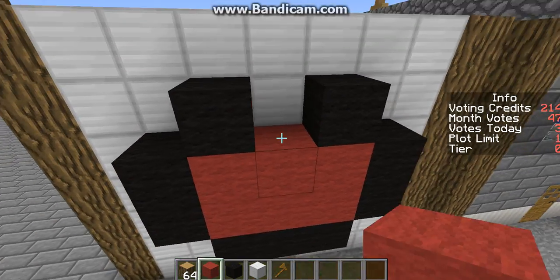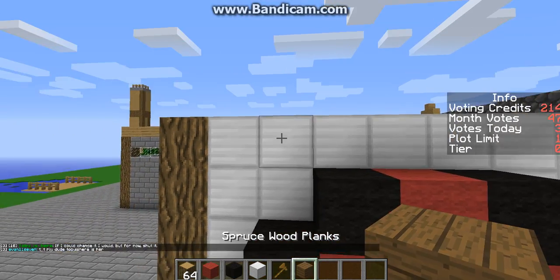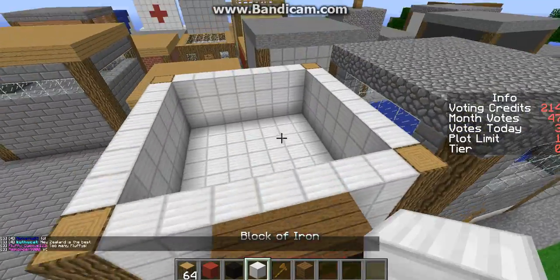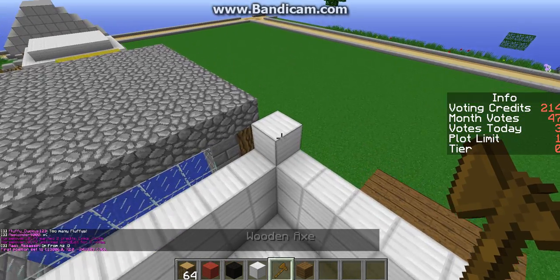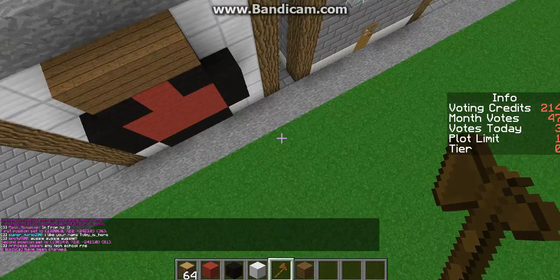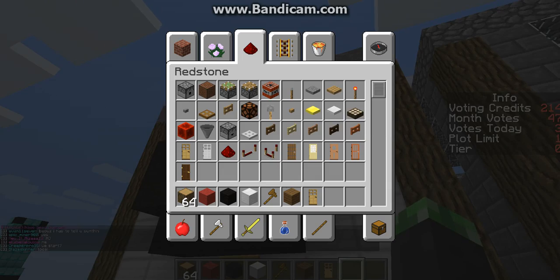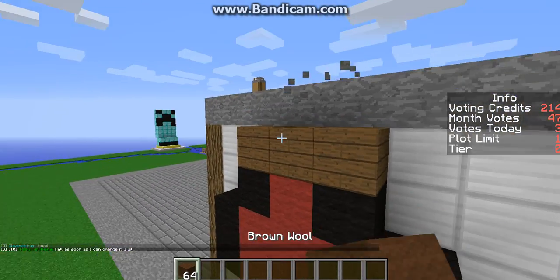It's a healing potion. And then we grab some spruce wood. That's the healing potion. I think it'll be better to put brown wool on here as well.